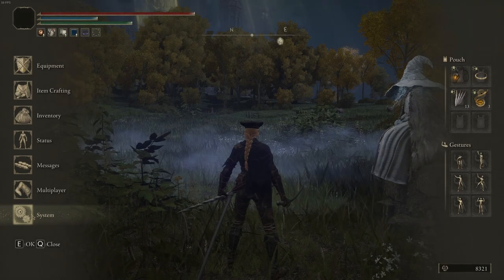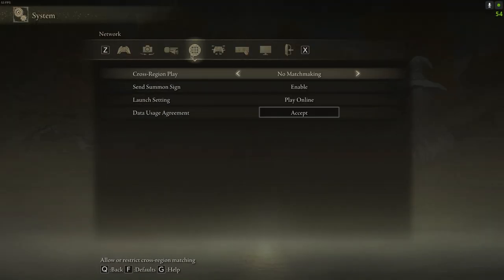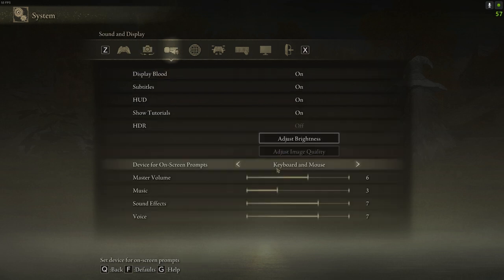First of all, remember to switch the display hints or game options from controller to keyboard and mouse. This way, the game will tell you what key to use and what many options are available depending on what you're doing in the game. This one is very important — do this the first time.